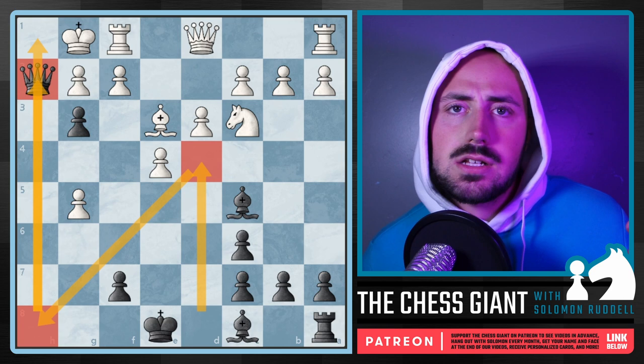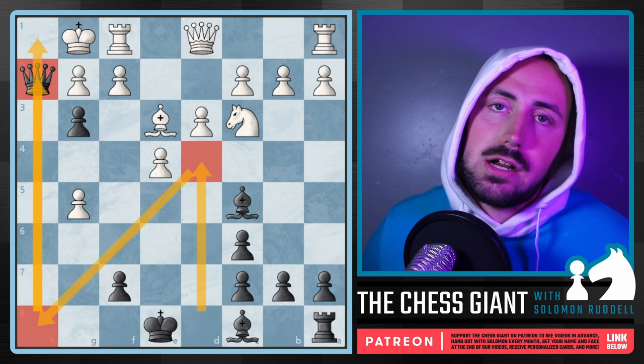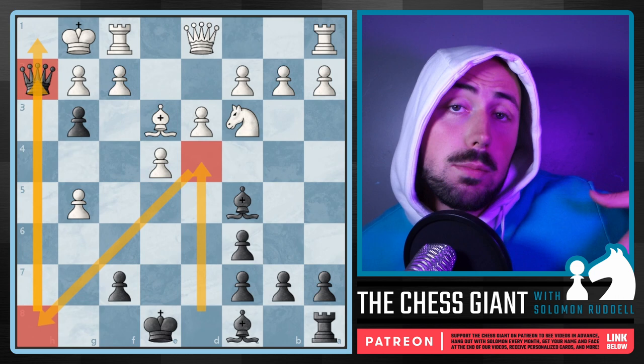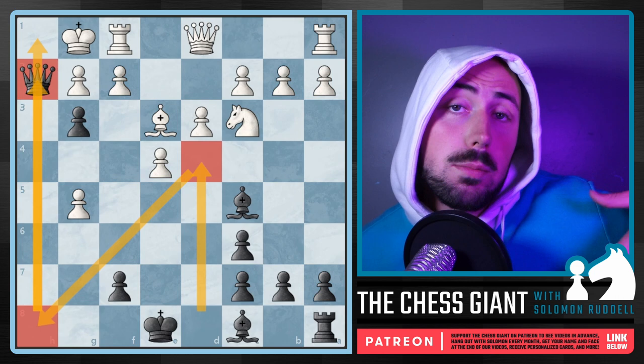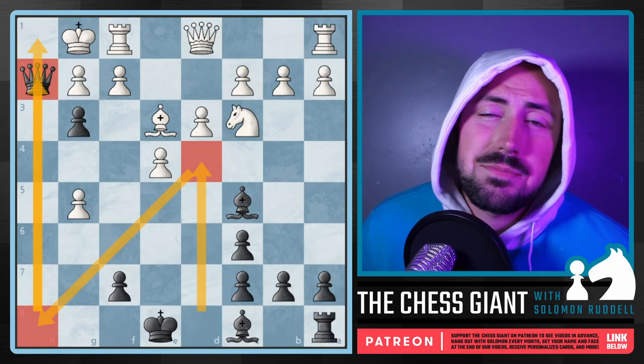So those are just some options that you guys can mess around with. Against E4 we had the Owen's Defense, Caro-Kann, and Stafford Gambit. Against D4 we had the Old Benoni defense, Black Knight's Tango, and the Benko Gambit. And as you know, I'm a big hippo guy — you can play the hippo whenever you want. Thanks for watching today's video. Let me know down in the comment section below what your favorite openings are and what you think of these options, if you've had any success with them, or if there are any questions about any of these systems. Thanks for watching, and I'm wishing you all a great day.